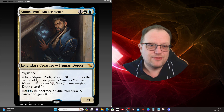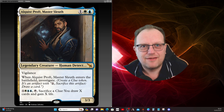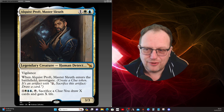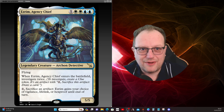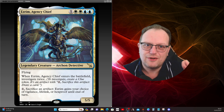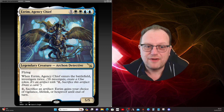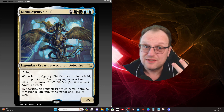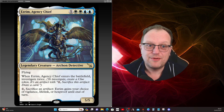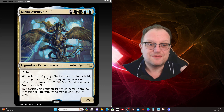The deck plays exactly the same way because we're about clues. You've got two different abilities, but Alquis is fine — it has built-in life gain and card draw when you sacrifice a clue. I just prefer Ezrim, so we're going to stick with Ezrim, but bear in mind you can play this or Profit. Ezrim is one double-white double-blue for a five-five Archon Detective, and when Ezrim enters the battlefield we get to investigate twice, giving us two clue tokens.